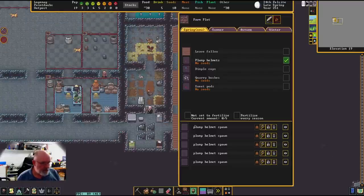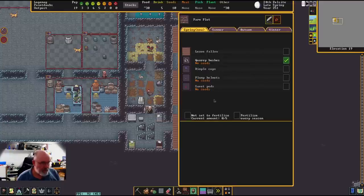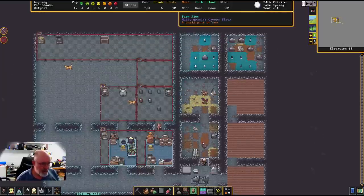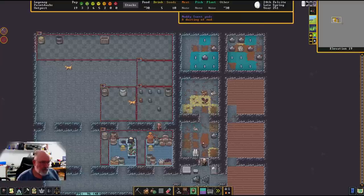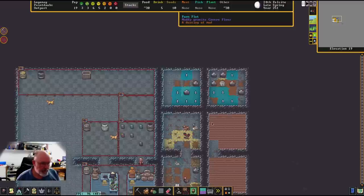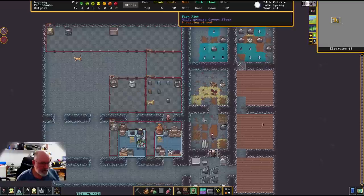Let's check the farming. We've got spawn there which is good. Nothing growing in there — we're supposed to be doing quarry bushes, and this one is sweet pods but we don't actually have any seeds. I've just got the plump helmets. There's muddy sweet pods back in through that side, and quarry bushes in through there as well. We can open this one up — and that's all done.